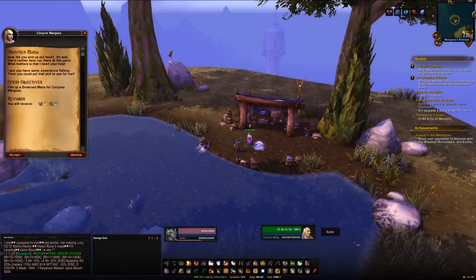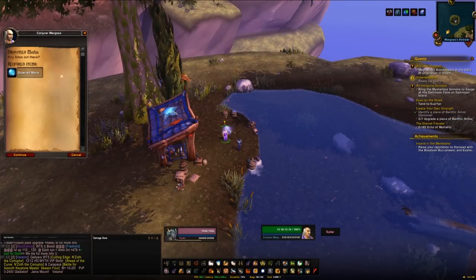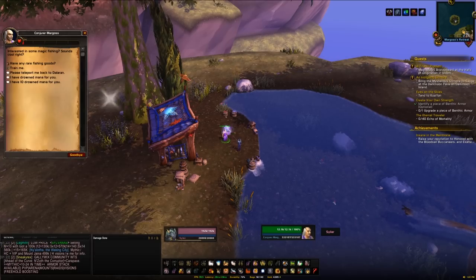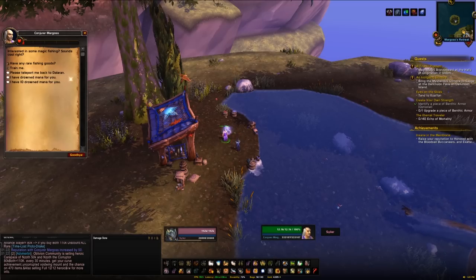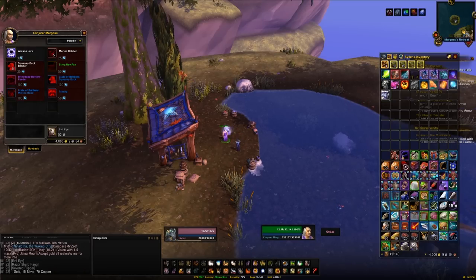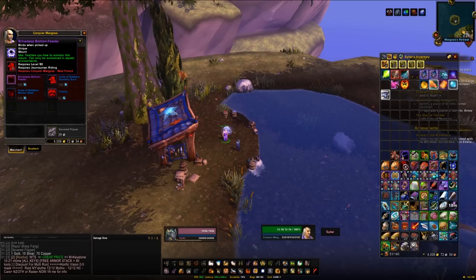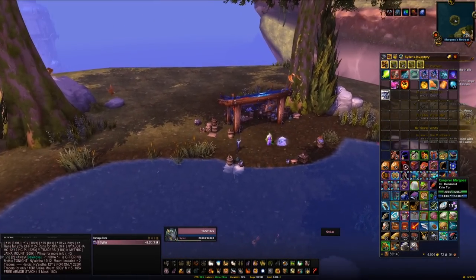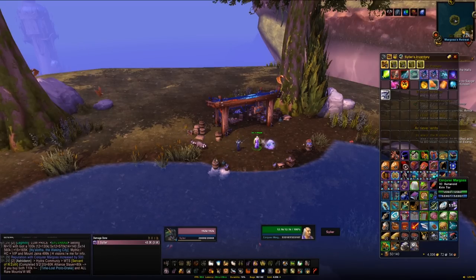Once you're on the island, pick up the quest from Conjurer Margoss to fish up a Drowned Mana. Hand that in, and then from there on out you'll have a repeatable stage of being able to hand in 1 Drowned Mana for 50 rep or 10 Drowned Mana for 500 rep. Keep repeating this until you hit best friend rank, then fish up an additional 100 mana to purchase the mount. Your fishing skill doesn't really seem to impact things and you can do this from about level 100 upwards.